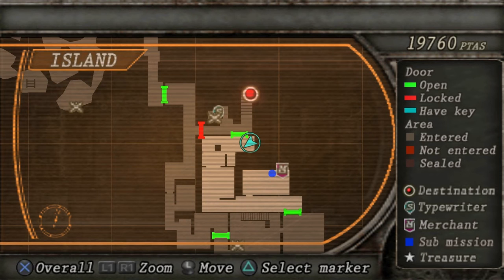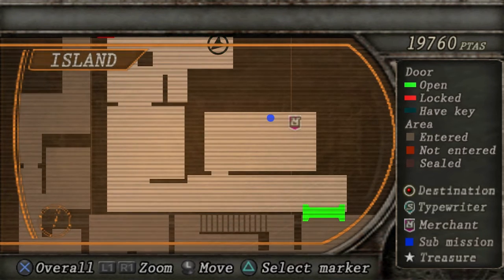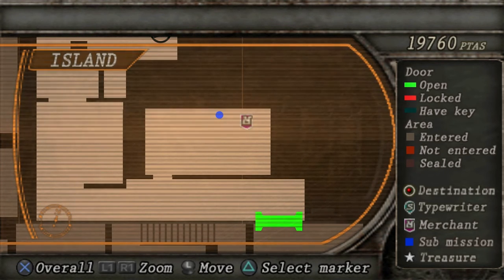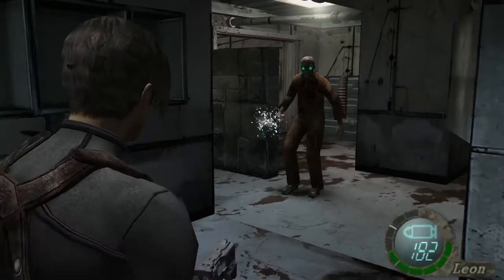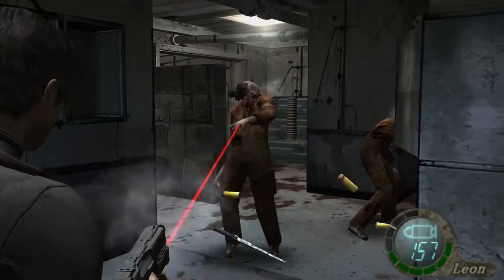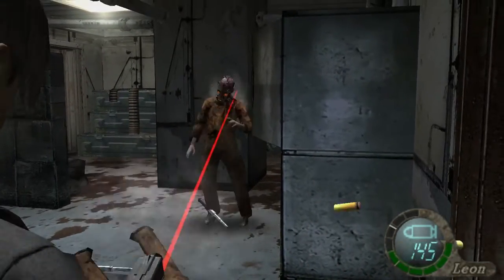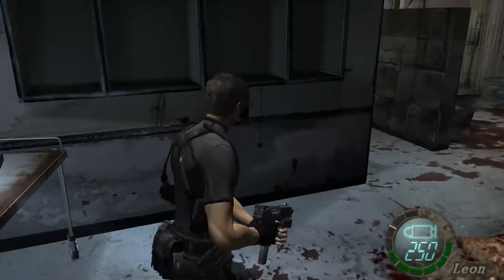Hey everyone, welcome back to Let's Play Resident Evil 4. In the last episode, we're heading back so that we can do the minigame. On the way back though, I ran into a couple of these guys actually. Because if we remember from the castle, backtracking will actually lead to more enemies.